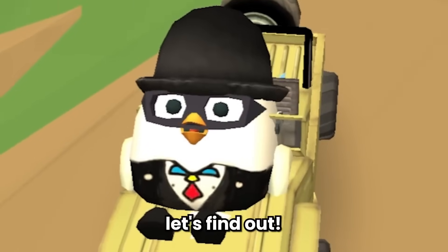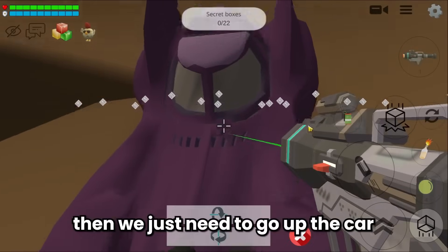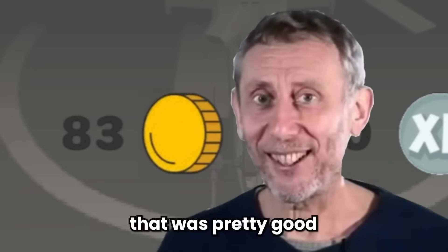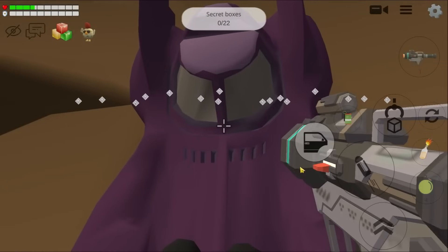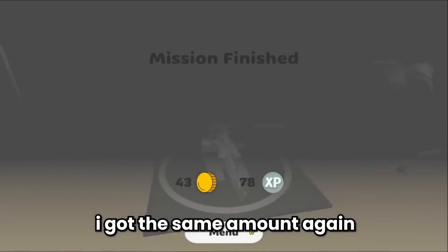Time for the Elite Squad mode. This mode is quite easy if you know the trick — go behind this wall, grab the car, go up the car and fly to the helicopter. We got an average of 83 coins — that was pretty good! I did the same method for the second and third games and got the same amount each time — an average of 83 coins. The Elite Squad mode really did not disappoint.